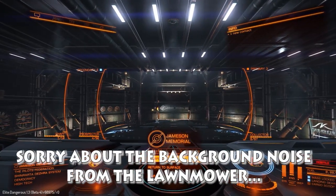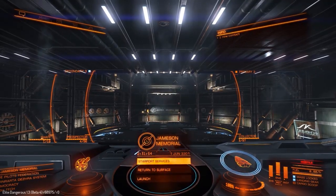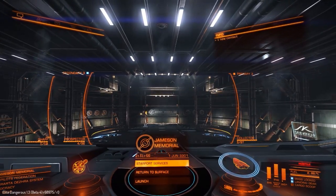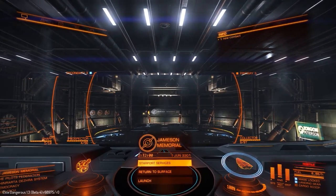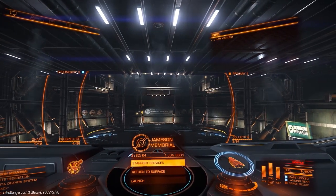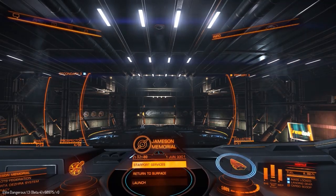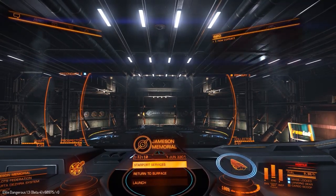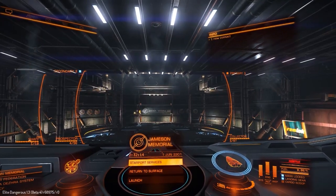Hey guys, it's Swanski here and today we're back in the Elite Dangerous Power Play beta and we're going to take a look at drones — the different types of drones. I'm really only going to have a look at the prospecting and collecting drones today. I think the fuel transfer drones are probably a little bit more difficult to test just because you need another person as well and nobody's online at the moment.